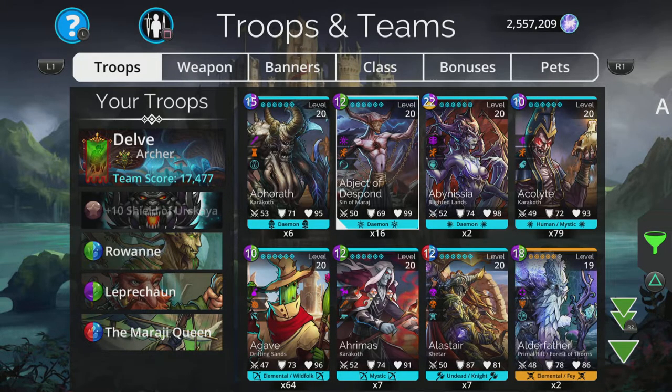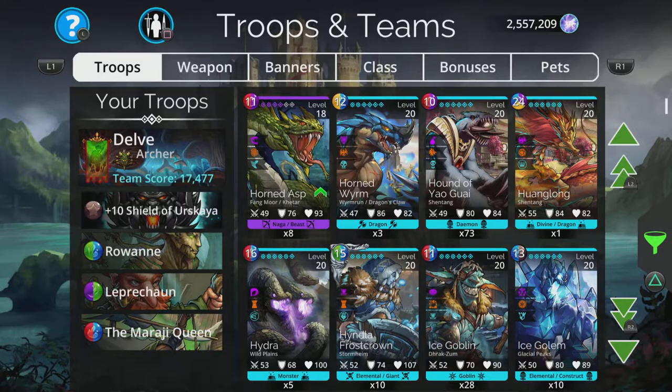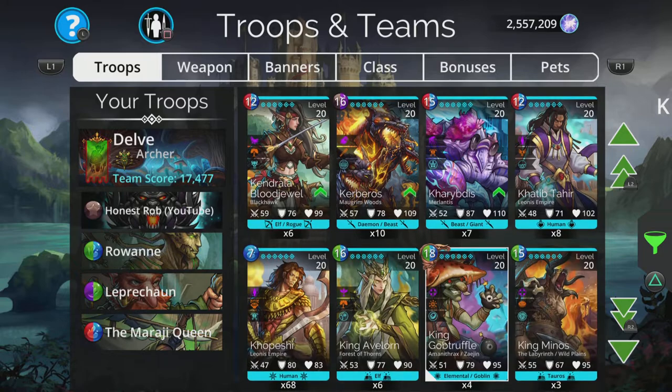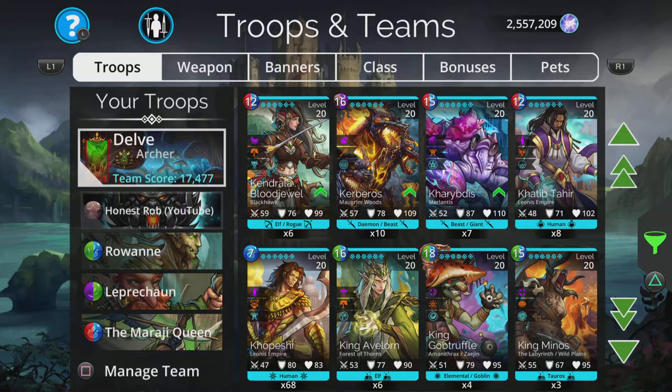Another little twist if you want to be a bit different: you can swap in King Gob Truffle instead of Rowan. Because Rowan is so handy for these teams it's easy to default to her every time, but you can put a couple of King Gob Truffles in, say where Rowan and Leprechaun are. You'll still get the 50% start from Mirage Queen because King Gob Truffle is also Elemental. On the later levels it won't be quite as fast since the damage output slows as the enemy increases, but it should still be effective.